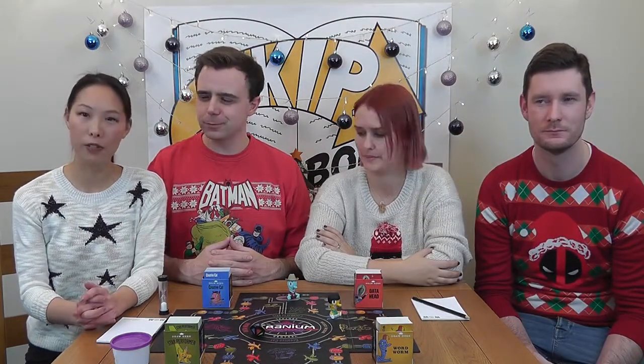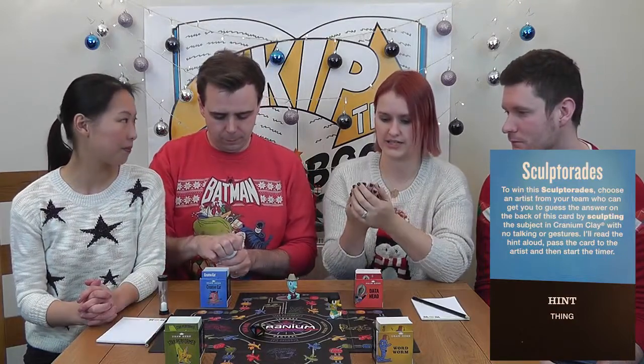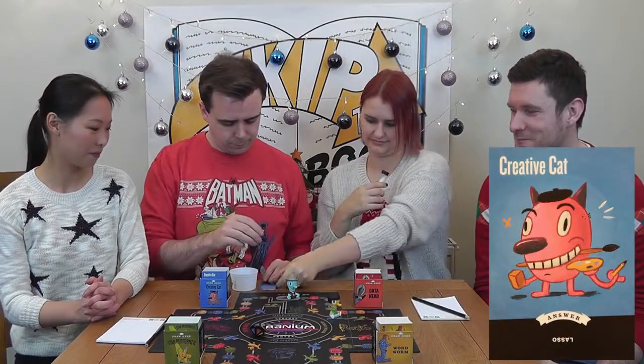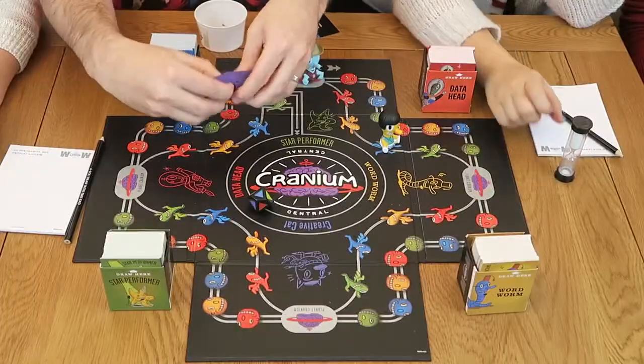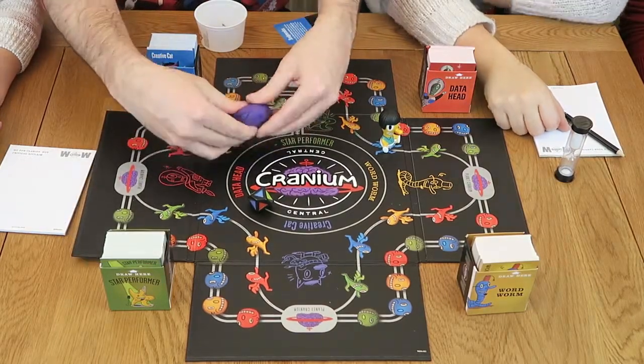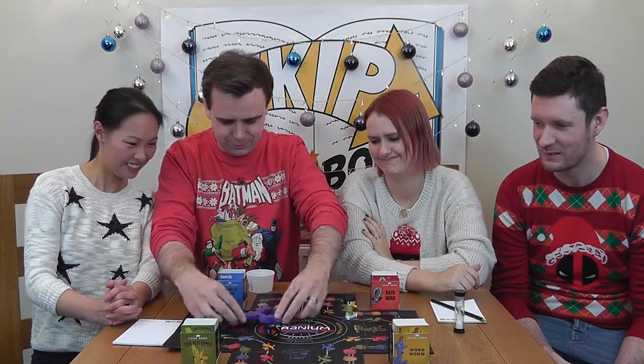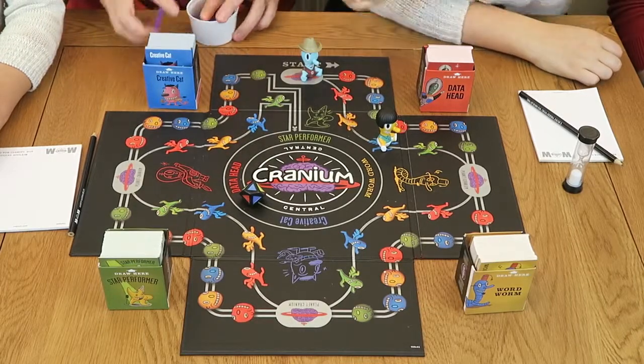Now it's back to us. We're on a blue space so we have to do Creative Cat this turn. This is a Sculptor Odds — choose an artist from your team who can get you to guess the answer on the back of this card by sculpting the subject in Cranium clay, with no talking or gestures. I'll read the hint aloud, pass the card to the artist, then start the timer. The hint is: it's a thing. Paul is much better with his hands, so he's going to be the sculptor and I will try to guess the answer. We've completed the task, so we get to roll the die now to determine how far we move.